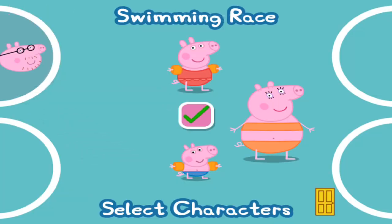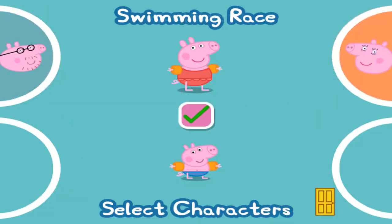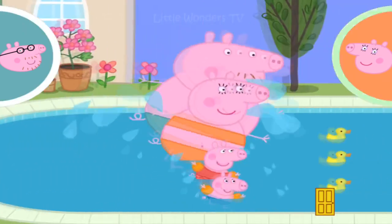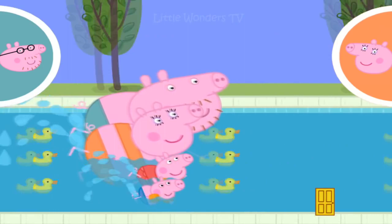Pick your favourite character by dragging them into one of the circles. Tap your character in the circle as quickly as you can to make them swim fast. Ready? Steady? Go! Keep tapping to swim faster.